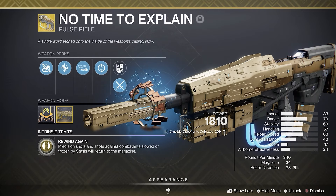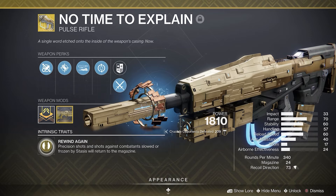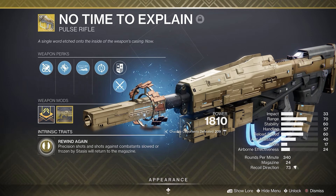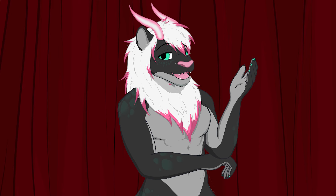Part 1: The Weapon. We're using the exotic pulse rifle No Time to Explain. This comes with the perk Rewind Again — precision shots and shots against combatants slowed or frozen by stasis are returned to the magazine. This is a stasis build after all, so this will come in handy in just a bit.